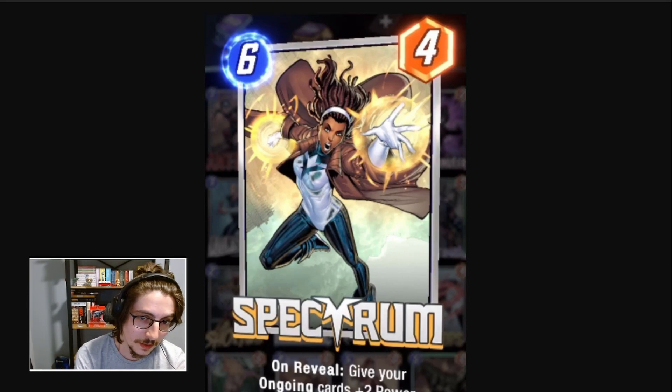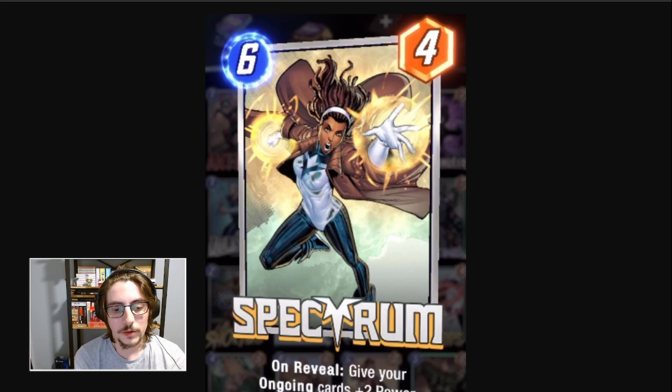Spectrum. 6-cost 4-power. On reveal: give your ongoing cards plus 2 power. For this to be good you need a full ongoing deck — all or most of your cards need to have ongoing effects. Even so, if you have 6 ongoing cards in play, you get plus 12, making this effectively a 6-cost 16. That's good in that case, but the problem is you'll have to play weak ongoing cards to make sense of it, and your deck will suffer.